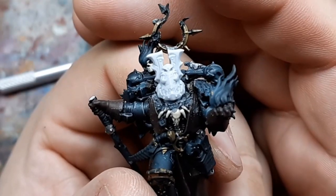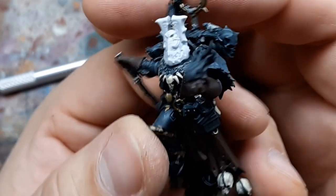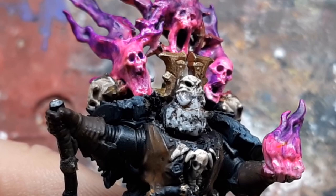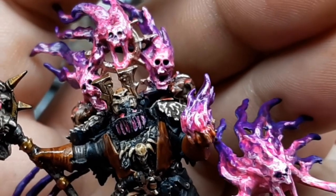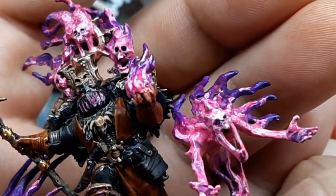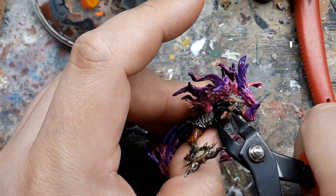I removed the Skull Helmet to use on something later, and swapped in a Liber Demonica head that kind of had a Witch Doctor vibe, I thought. I was heavy-handed on the paint job and covered up the very shallow detail on the helmet, specifically around the mouth. After repainting it a couple times to pretty much the exact same results, I tried to sculpt a vented mouth guard, kind of like a Grey Knights helmet. I ended up not liking that, and also decided the top part of the helmet was a bit too Chaos-ornate as opposed to neutrally aligned, and removed it altogether.